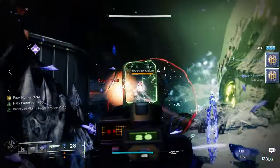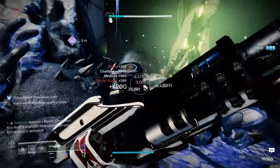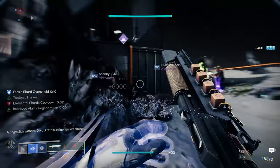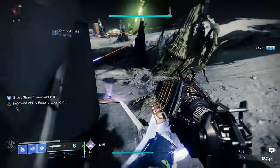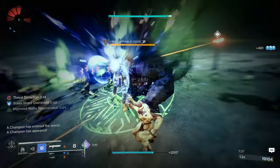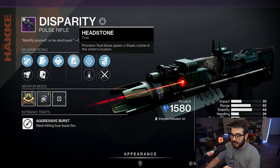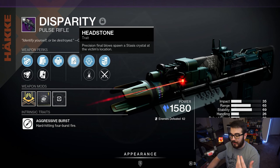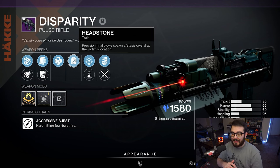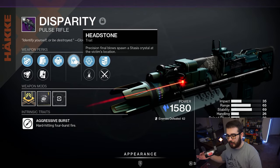Focus on Resilience and Discipline for great damage resistance, fast barricade cooldown, and fast grenade cooldown. For weapon options, aside from Stasis weapons or weapons paired with your Siphon mod to create Orbs, I'd highly recommend a weapon with the perk Headstone — precision final blows spawn a Stasis Crystal at the victim's location on Stasis weapons. You get the headshot, that creates a crystal, you break it, that creates a shard. It's not absolutely necessary, but recommended.